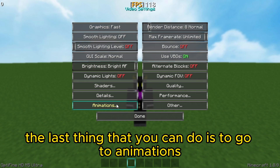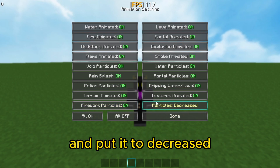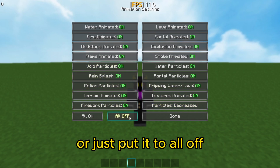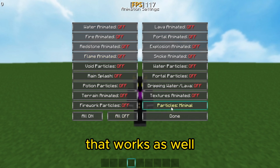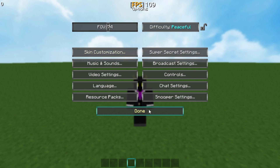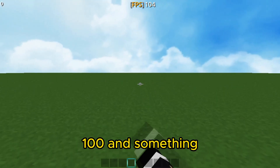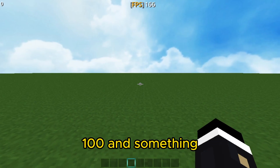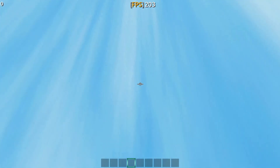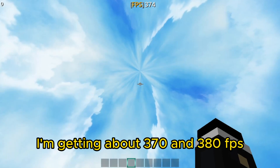The last thing you can do is go to Animations and put it to Decreased. If you want animations, you can put it to Decreased, or just put it to All Off — that works as well. Right now I'm getting about 198 FPS, and if I look at the sky I'm getting about 370 to 380 FPS.